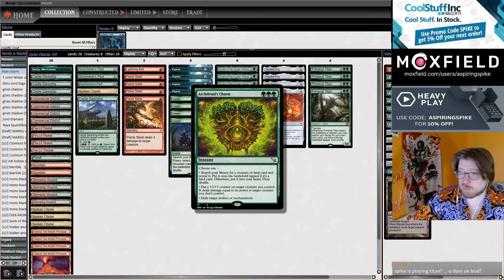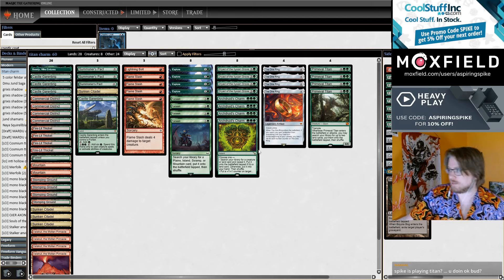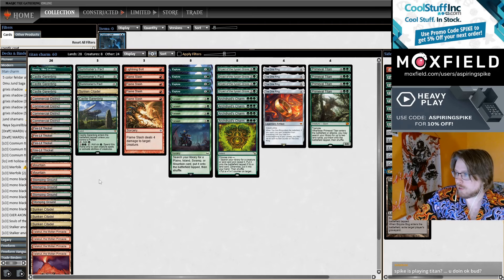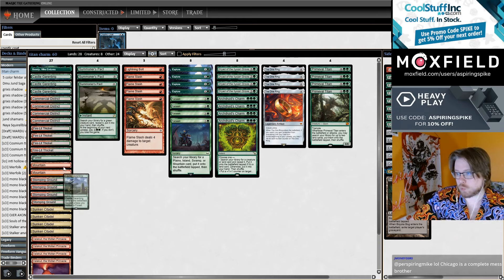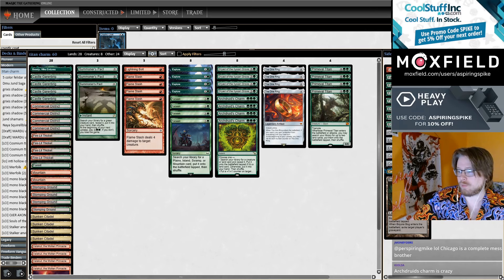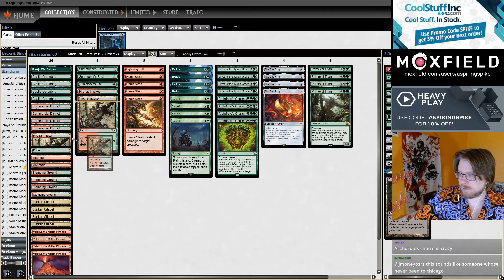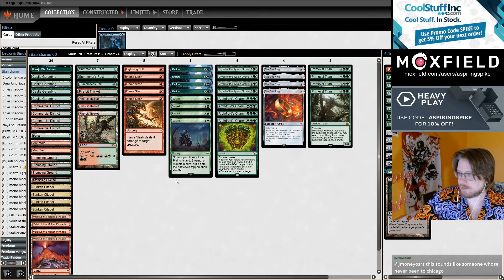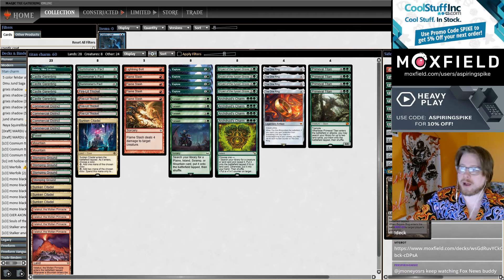Main deck Exile Bloodboon is pretty nice — a lot of times you're going to hold up 3 mana and Exile Bloodboon on the play. That's a nice dynamic part of this deck's game plan. Making the mana work in a deck that wants Basic Mountains, 4 Valakuts, and a triple green card is not super easy. But Firelet Thicket is really cool here — it bridges that gap and allows you to filter red into double green. If you have Sunken Citadel plus 2 Firelet Thickets, those 3 lands combined can make 4 mana.